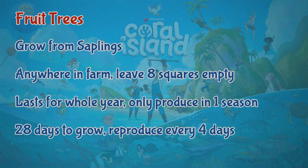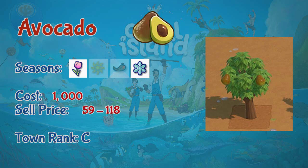Fruit trees can only be obtained at town rank C and they grow from saplings instead of seedlings. You can plant fruit trees anywhere on your farm, but leave eight squares around them empty. They last the whole year and won't die off, but they only produce in their one active season. Fruit trees take 28 days to grow and also produce fruits every four days.